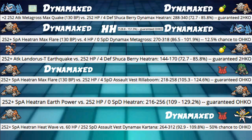Dynamaxed Metagross Max Quake into 252 HP Shookaberry Dynamaxed Heatran — essentially the Shookaberry knocks out that plus-2 from the Weakness Policy, having its doubled attack making it essentially neutral again.